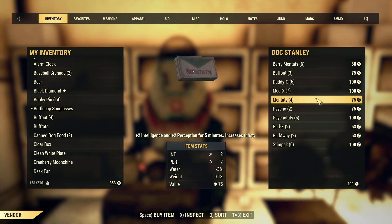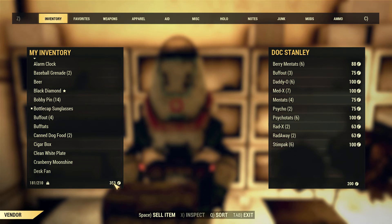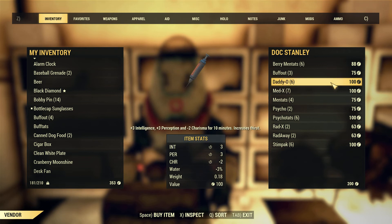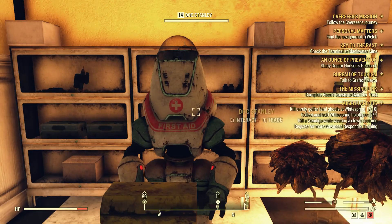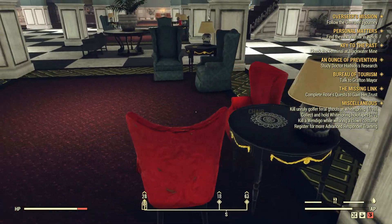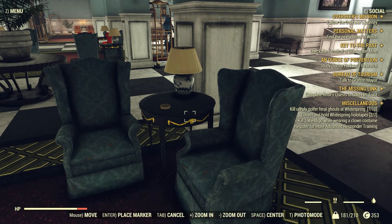Every menu in this game is like this. Stimpaks are a lot more expensive — like 100 caps. Believe me, once you hit a certain part of the game you will use a lot of your stimpaks, items, and ammunition. You can buy ammunition, but buying ammunition or medical supplies is very, very expensive in this game and I don't recommend it.